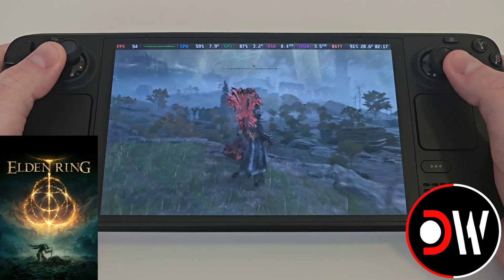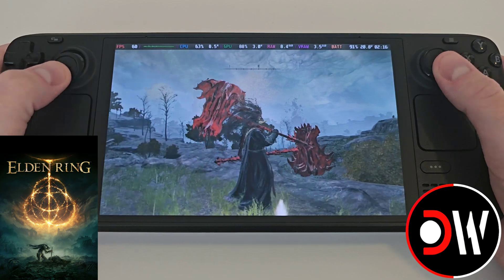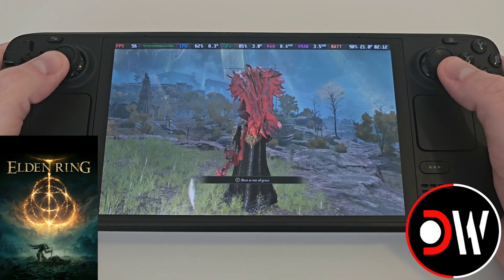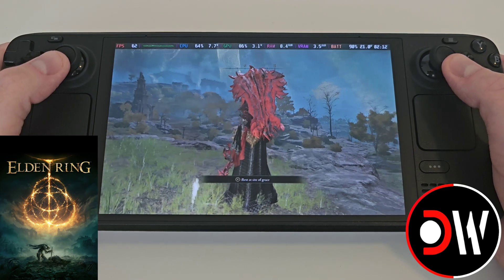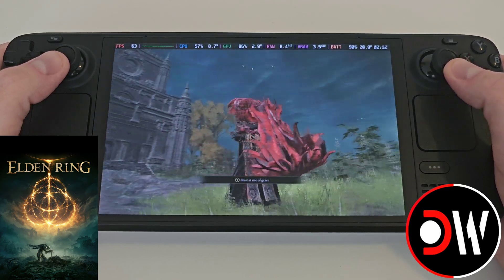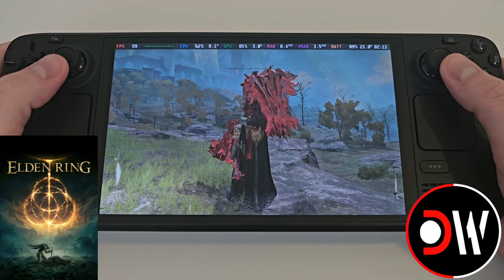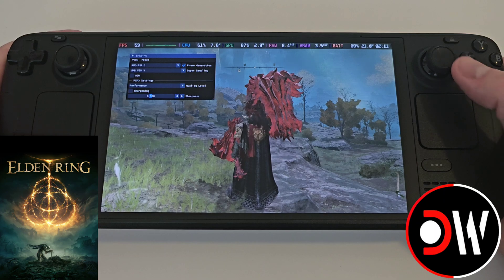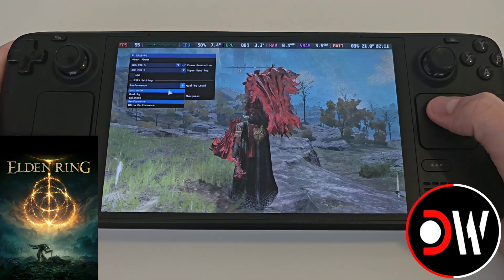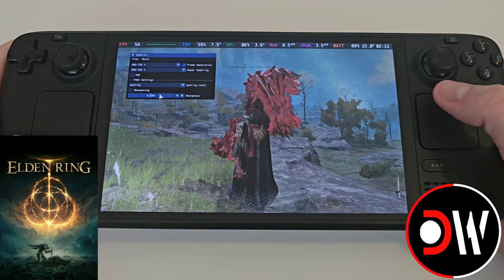Once we're in game, you can see that with frame generation enabled, our FPS has gone up much more than before. Now if you're ever wondering whether frame generation is working or not, we can stand next to a site of grace and see the flickering. If you want to change your upscaler's quality level, just press L4, hold the Steam button, go over to quality level and change this from performance to quality.